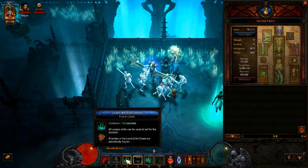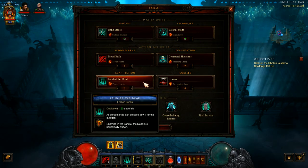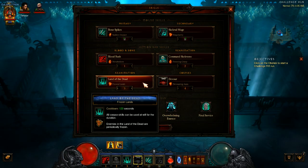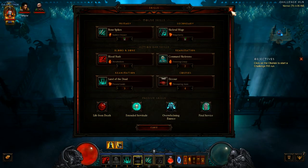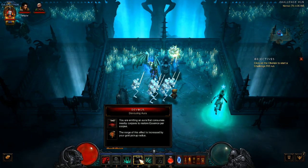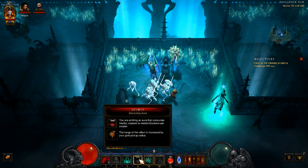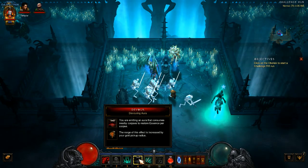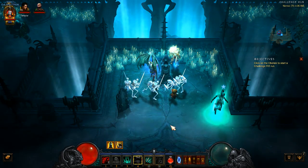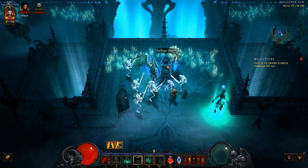Then there's Land of the Dead with the Frozen Lands rune - enemies in Land of the Dead are periodically frozen. You gotta be careful with this because if you're freezing a lot of enemies and they don't get killed quick enough, you can get stuck trying to move around them, which becomes a pain. Then Devour with the Devouring Aura rune - the range of this effect is increased by your gold pickup radius, so you're emitting an aura that consumes nearby corpses to restore essence. That's how you resupply your essence.